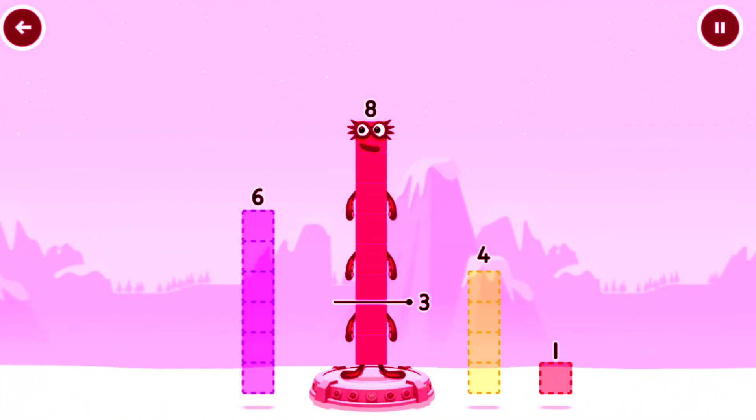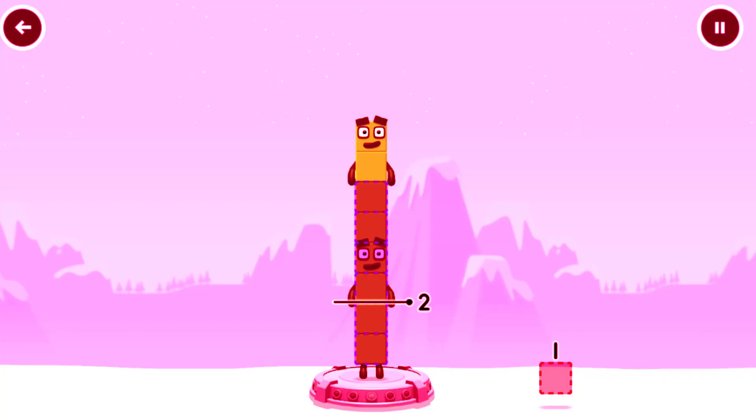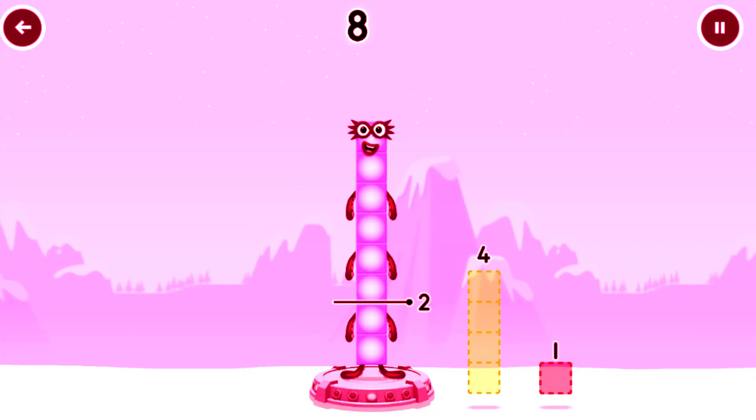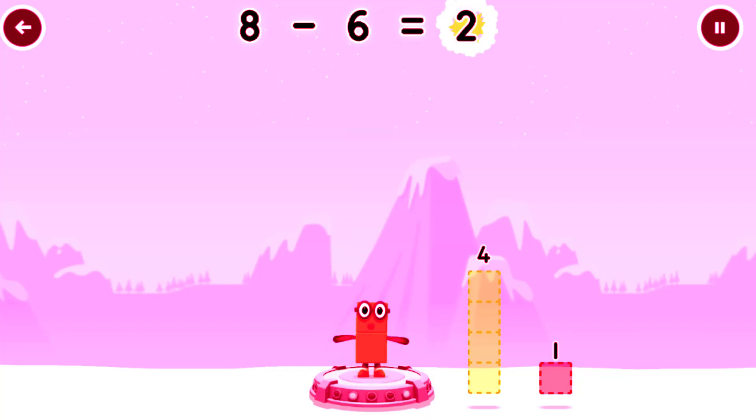Take number blocks away from 8 to leave 2. 4... 6... Hmm, that doesn't seem right. Keep trying! That's right! 8 minus 6 equals 2.